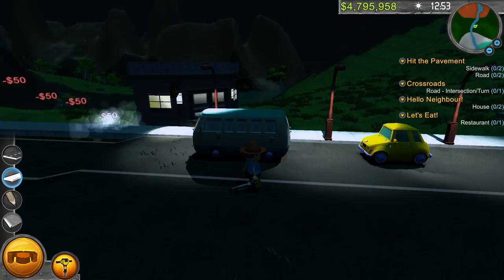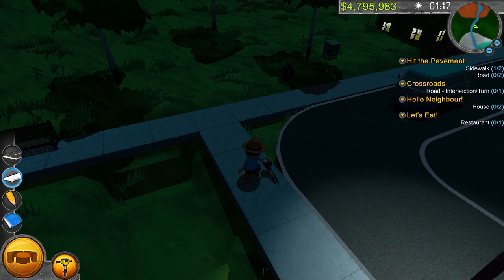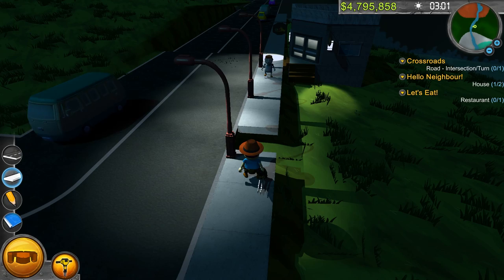We have another mission — Hit the Pavement: sidewalk zero of two, road zero of two. Does it want me to destroy the pavement? It's teaching me how to destroy things. Why do I have to do two to learn? I could do one. Don't make me destroy all this — I just built it. I also have another mission: Road Intersection Turn. I already have one of those. Okay, I'm going to calm down. It's not a big deal, it's going to be fine.